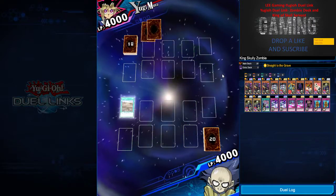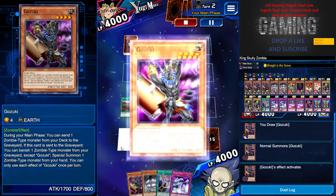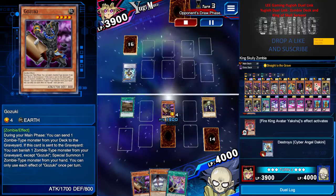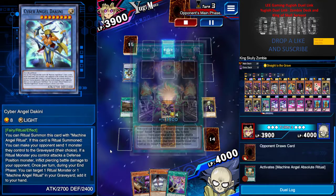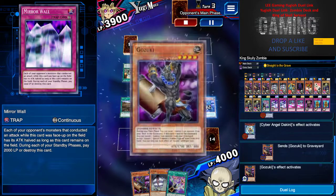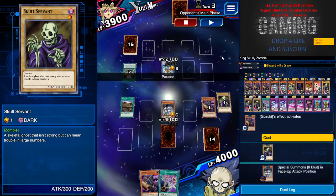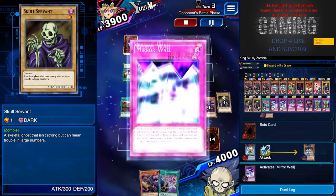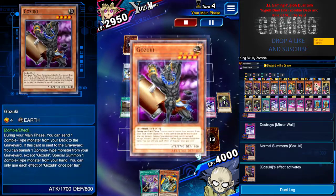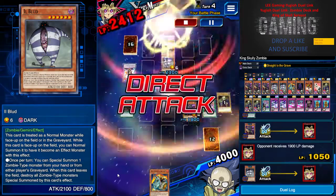Wasteland is on the field and it's a Yasha, so Gozuki mills Skull Servant to the graveyard and goes for 1900 attack. It's kind of surprising he's running Bikini. I have Mirror Wall in the back row so I'm protected. I activate my Gozuki effect from the graveyard but I have to banish Skull Servant to protect myself this turn. He attacked right into my trap and it's basically GG from here — I have Gozuki, Book, and Anti-Magic Arrow for an easy KO.